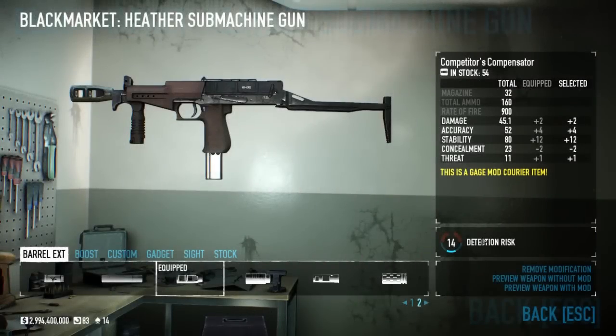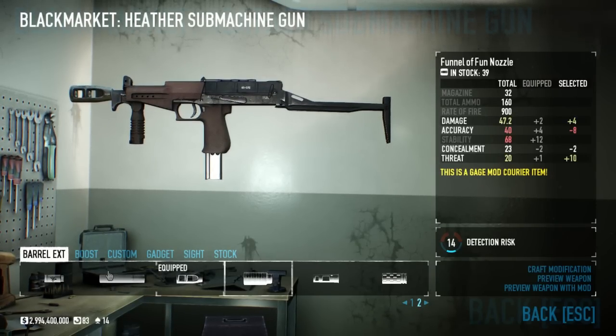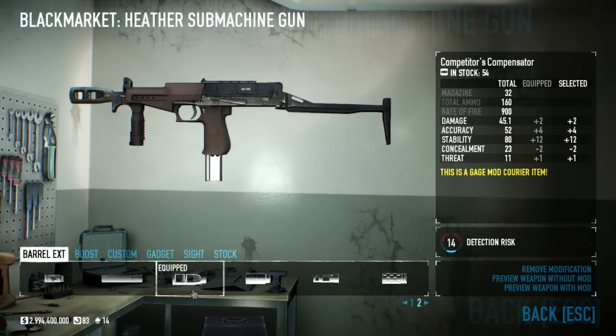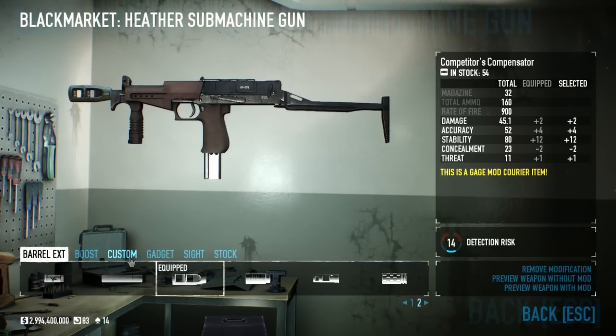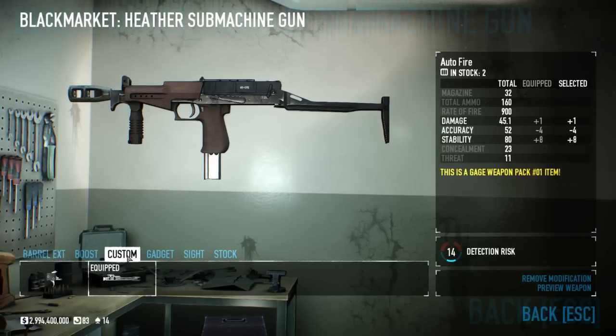My last one is my Loud loadout, no dodge build. I run a Comparator's Compensator. You can really switch this out for a Funnel of Fun nozzle or a Fire Breath nozzle, whichever one you prefer. I like the Comparator's Compensator because it's the best of everything — a little bit of damage, a little bit of accuracy, and quite a bit of stability. I have Team Boost on, which helps out myself and the team.